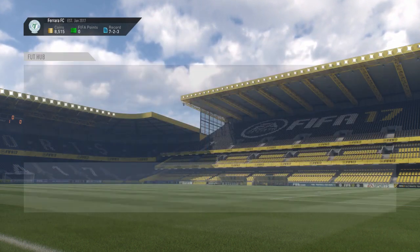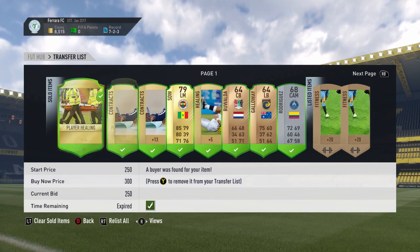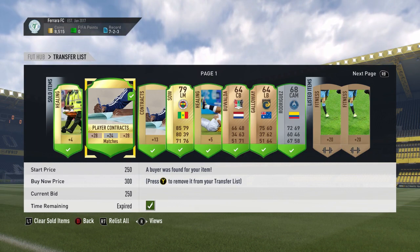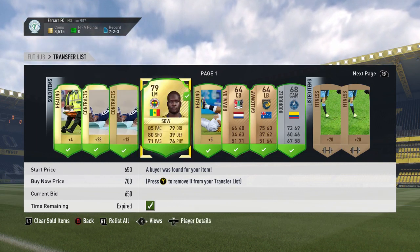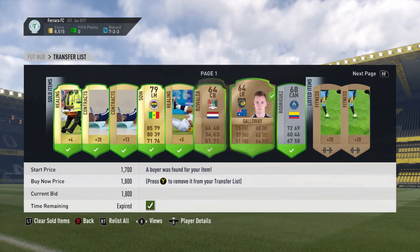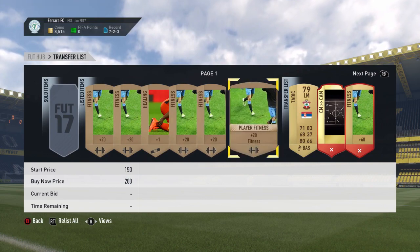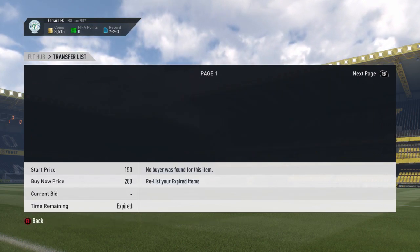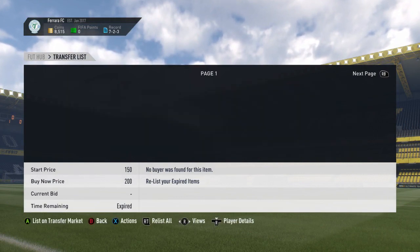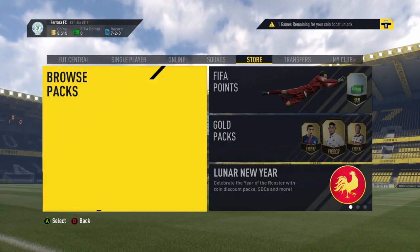After those three games we're back up to 8,500 coins. Lots of stuff sold while we were playing — healing cards, contracts, and even a couple of Australian players. We've still got some bronze items listed and a full transfer list of unsold items to relist. About four to five slots remaining. Going to open a few more bronze packs, list what we can, and call it a day.